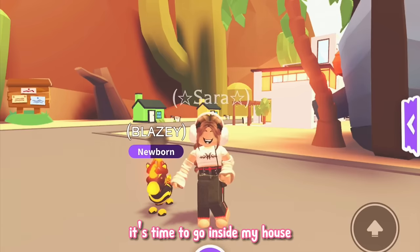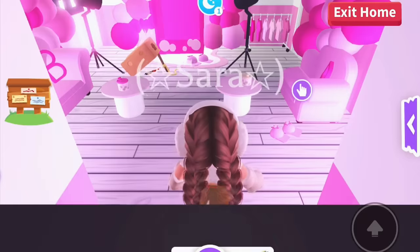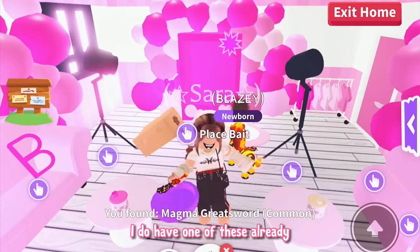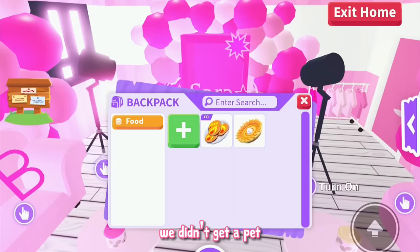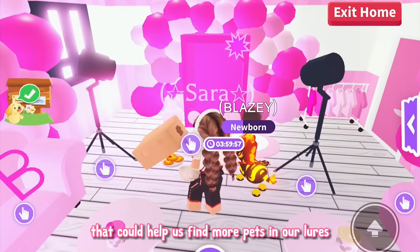Okay, it's time to go inside my house and see what's inside of my lure. I'm really excited. Oh, it's another magma greatsword. I do have one of these already but they are super cool, so I don't mind having another one. But guys, we didn't get a pet. So let's reveal the first method that could help us find more pets in our lures.